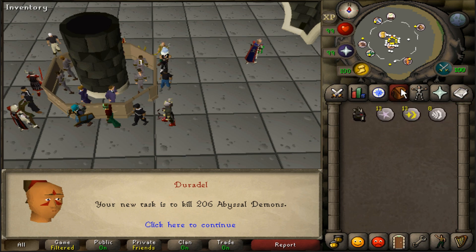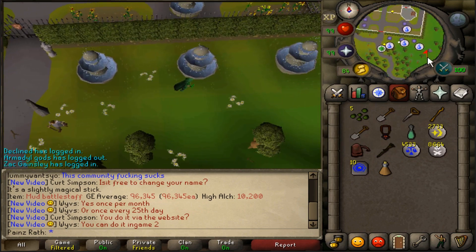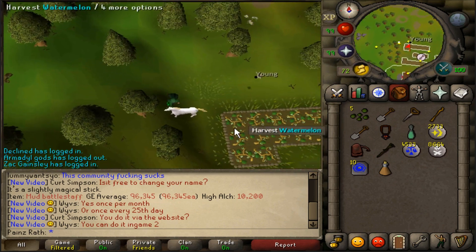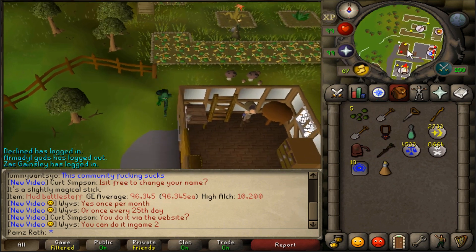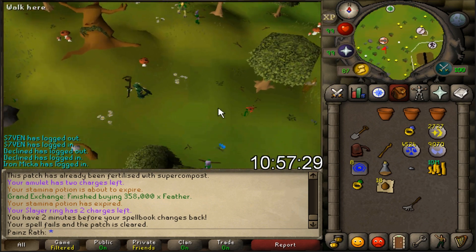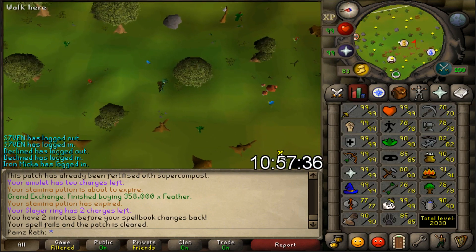Duradel just gave us some abyssal demons — we are going to Sire to start that pet hunt! It has been a while since I've done a farm run. I'm going to do all my herbs as snapdragon seeds to make money off snapdragons so it won't be a complete loss with all the magic and palm tree seeds. Just finished my first tree run and herb run, getting about 100k XP. As long as I keep doing these daily it should only take about 10 minutes, and I'll keep getting closer to 99 farming and that pet.